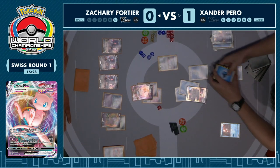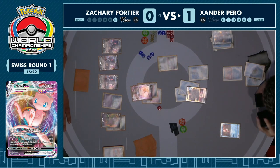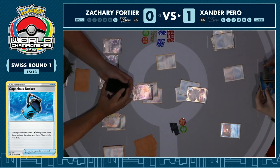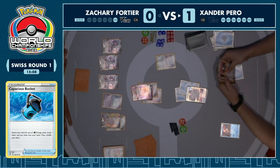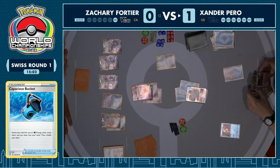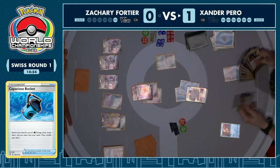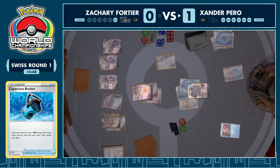I can't help but think if Xander had found that Path earlier in the game — as soon as you see that Pumpkaboo go down you've got to think your opponent doesn't really have much of a counter. Maybe there was a second Rose Tower but it's so hard to find that single stadium card. Either way it's all moot now. We see Xander drawing two cards with Greninja — it's Boss's Orders and Choice Belt. Feels like you have to do some hand disruption at this point — it's a bit of a lucky dip to see if you can actually hit Path. But instead he goes for Irida, allowing Zachary to just have the options.